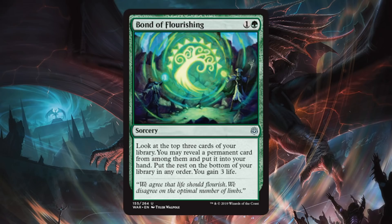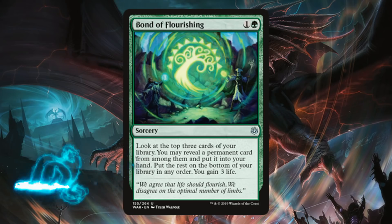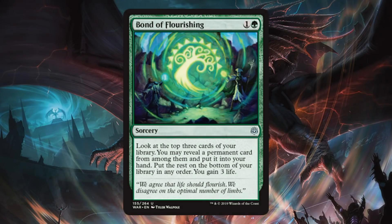Bond of Flourishing. I like this card — it's another one of those bonds. It is sorcery speed but it only costs two, and it's hard to miss with it. You look at the top three cards of your deck and get to pull a permanent, which means especially in green you most likely will be hitting something, and you also gain a little life off of it. I think it just might squeak by and see a tad bit of standard play in the right deck — perhaps a Nexus of Fate build or something like that. But aside from that, it's another card that will be good in limited to help you find what you need. Early in the game it can help you dig for lands, later in the game it can help you dig for heat.